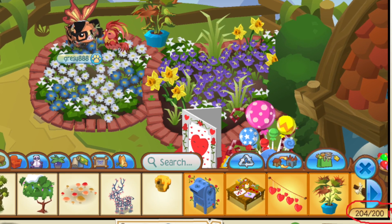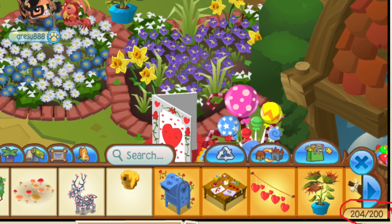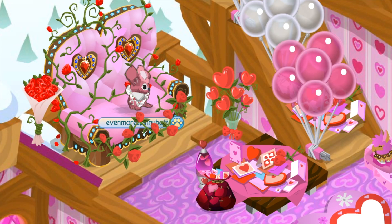Number nine is a non-member who somehow got 204 items in their den, even though they only have 200 item slots. I can't think of a single way this could have happened. At first I thought it was promo items, but when you get promo items they come as gifts the same as the daily spin, and you have to recycle an item to accept them — so there's no way this person could have gotten 204 items in their den.